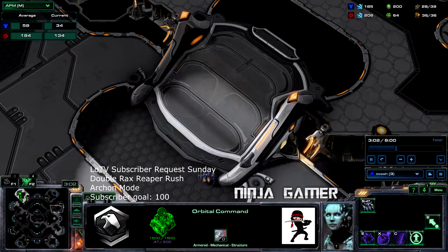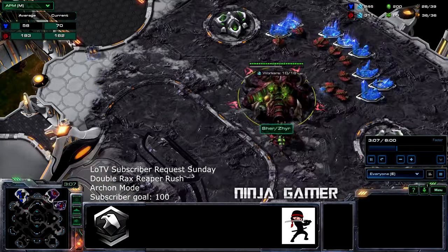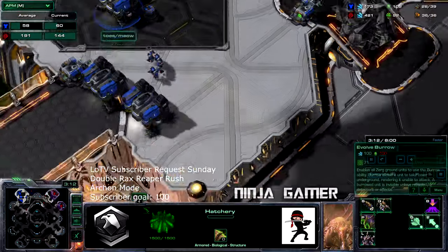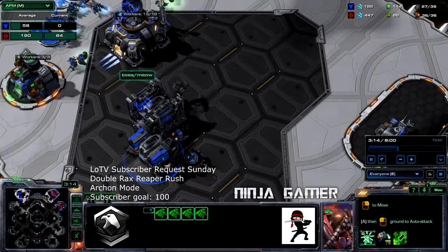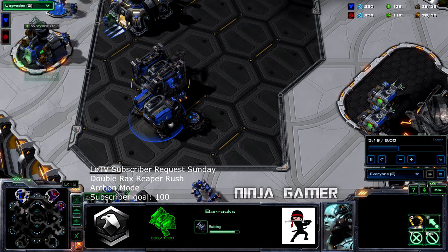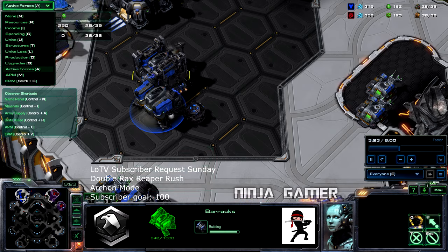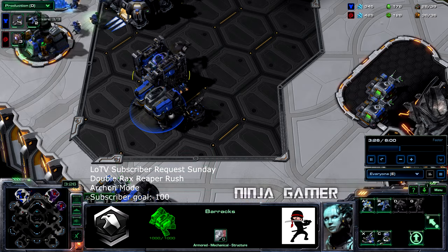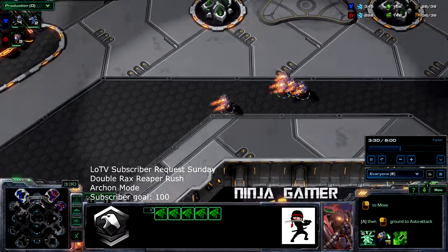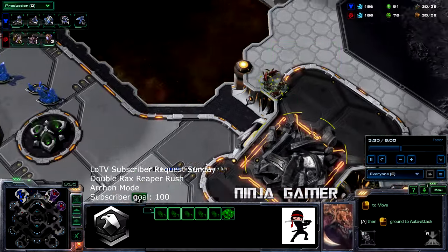It looks like we're just about to scout them right now. We do see the expo and a couple of Queens, but that's about it. We've got about four Reapers now and we're actually going to go all-in on this Reaper strategy — no upgrades, active forces production.